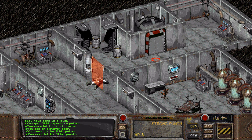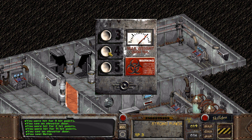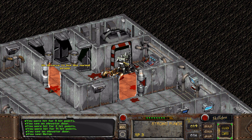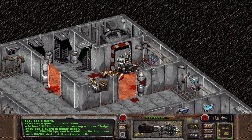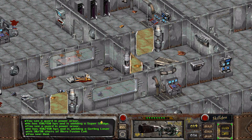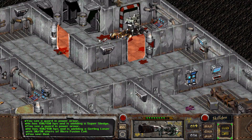Whoa, jeez. What? You deserve to live like normal people. Who is that? A guard with a super sledge. Where did he come from? That's not good. Okay. They're gone, I suppose — those force fields are off.